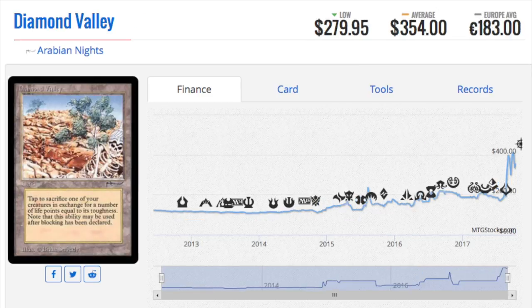Arabian Nights is possibly the best booster pack because of the uncommons. Back then, uncommons were different — there were different types of uncommons. But overall, you have Diamond Valley, you have Library of Alexandria, you have City of Brass, which is now very expensive, and you have Elephant Graveyard. These cards are so expensive now. And if you pick up an Arabian Nights collection, it is very likely they have at least a few of them, if not a ton of them. So I would estimate if you open a box, you should at least get two to four of these, because it's uncommon.